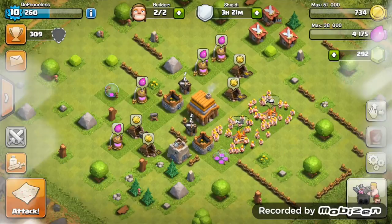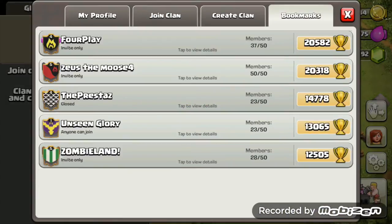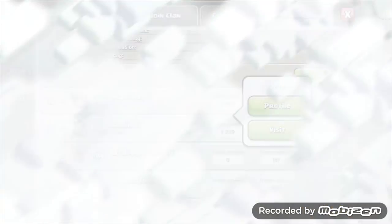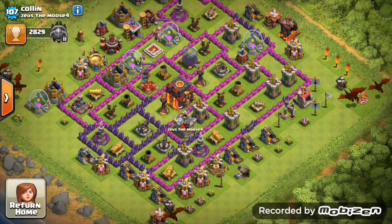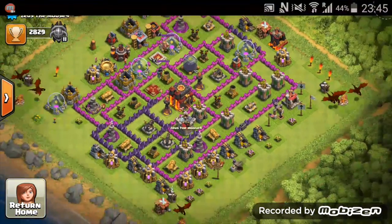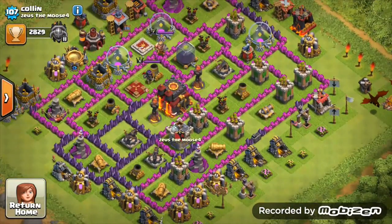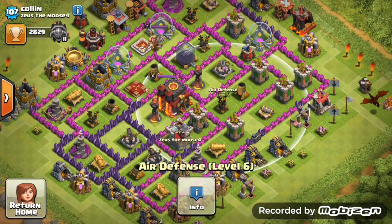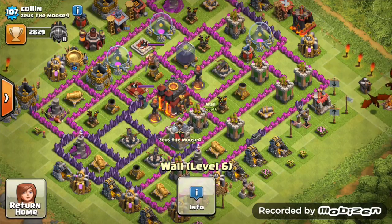Fourth, we have Colin from Zooster Moose 4. He's a pusher and it's a Town Hall 10 here — but it's quite a rushed Town Hall 10, if you don't mind me saying. This is going to be quite a lot of critiques, so I hope you don't mind, but I just want to be honest with you.